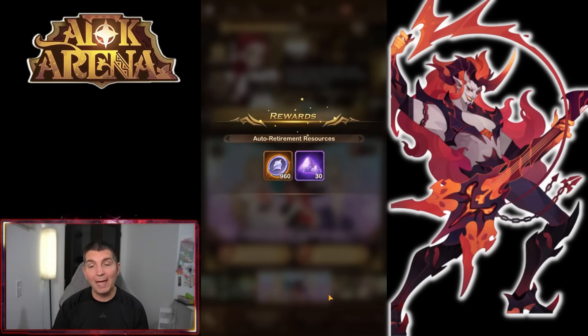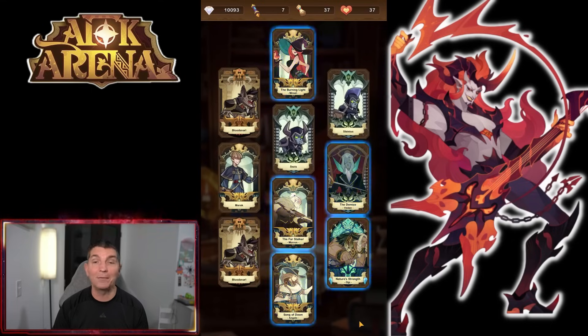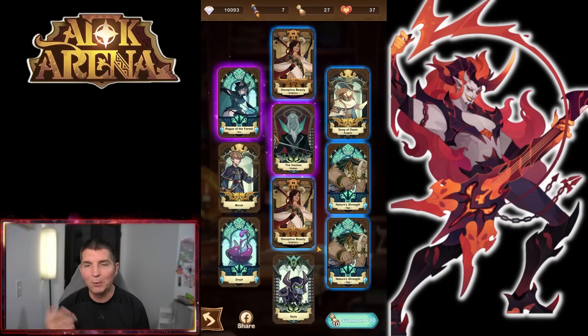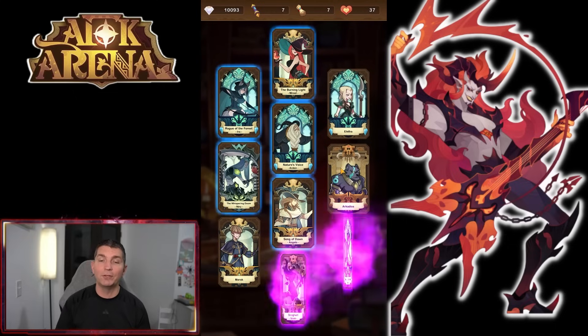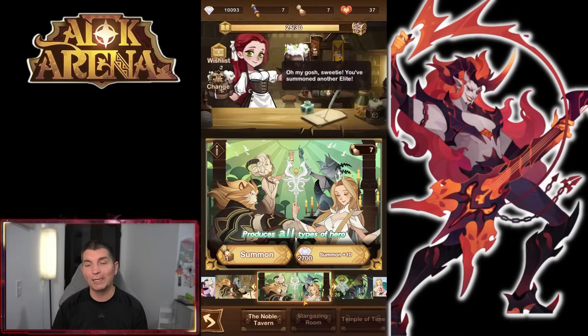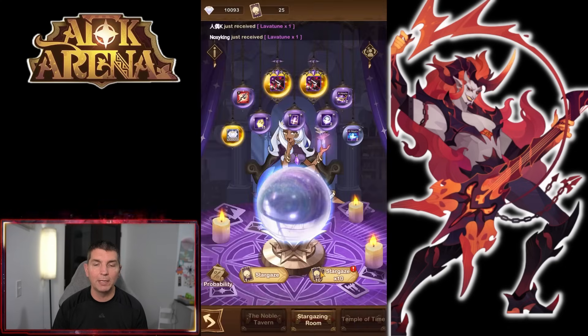A lot of players are summoning for Lavatune right now as well. We continue burning through diamonds — even looking at our regular four-faction pulls there's a double, which is food. That's what we're really experiencing at this point in AFK Arena: it's just a lot of food. Another double right there — four elite heroes, and unfortunately all four were food. That gives us a little more resources and hero coins as we continue building.